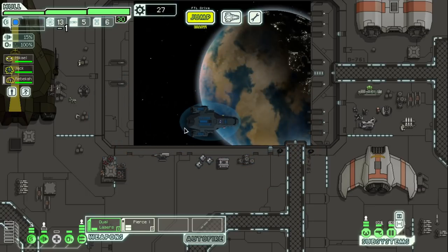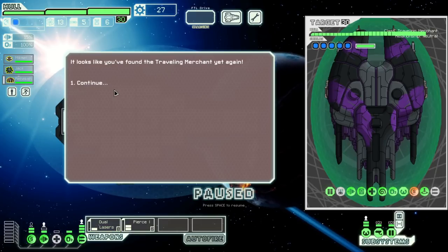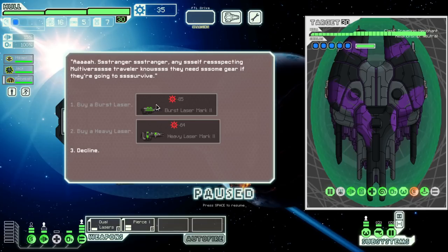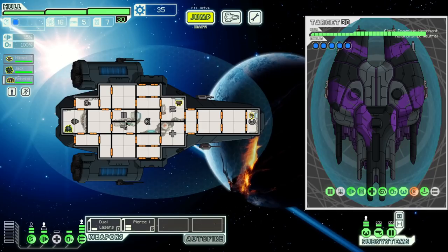We don't have a lot of money, but I want to see what's happening. Look at these backgrounds. What the hell is this thing? Oh my god, he's got five layers of shield and a Zoltan shield and more health than I've ever seen. I assume you're not supposed to fight this guy. 'Stranger, I'm Sylvan, an honest traveling merchant. Perhaps we haven't met yet — I tend to forget. I've traveled the realities and seen much the multiverse has to offer. Maybe we can do some business — I have a gift for you as well.' We can see what he's offering, sell resources, or attack. We'll not be attacking. We can't afford anything, but I'll decline.